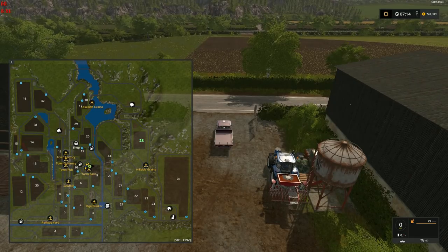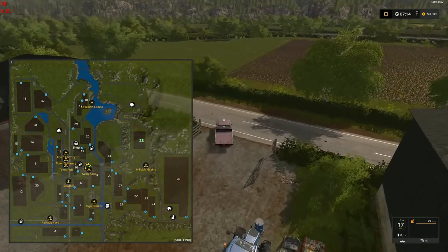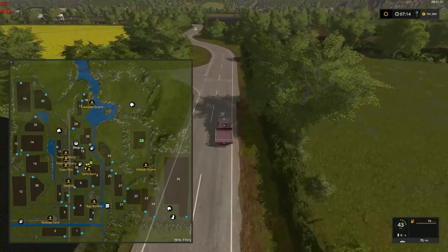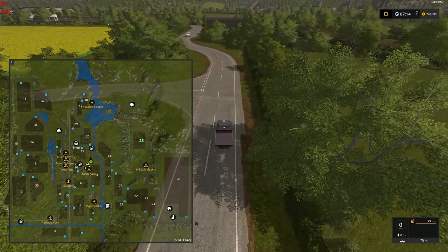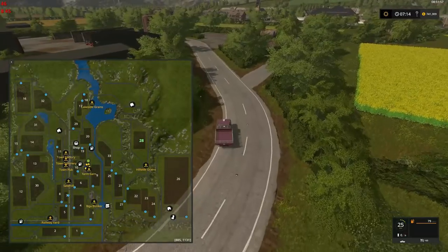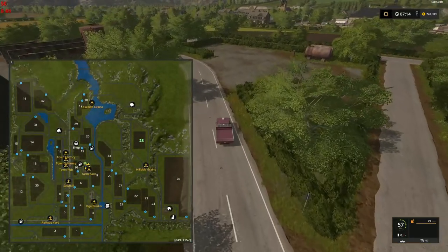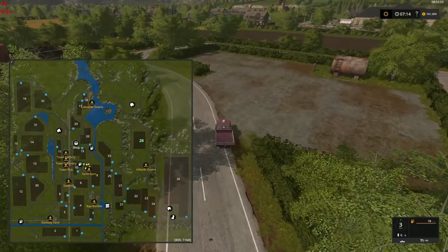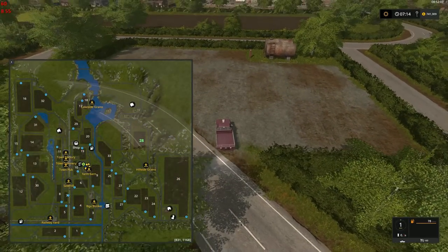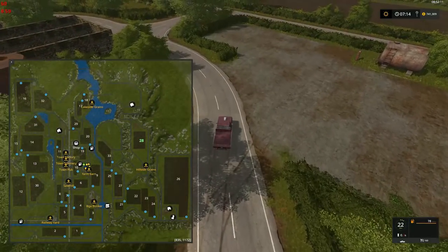The sell points are reasonably spread out. One thing this map gives you a whole bunch of is pretty — it looks good, it's on multiple levels, and so far I've found four areas where you're quite welcome to throw placeables.